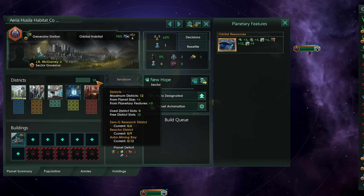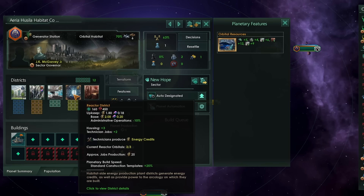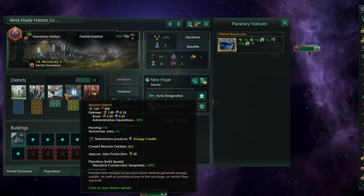You can see I now have a whopping 12 districts available, which does sound rather small, but we can increase this further with technology. It's also important to note that each of these districts doesn't just provide two housing — it actually provides three housing. And if you're a hive mind, you get plus one job here, giving you three tech jobs, three minor jobs, or three researcher jobs from each of these special districts.